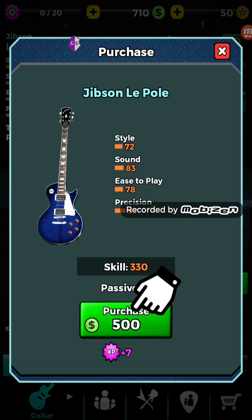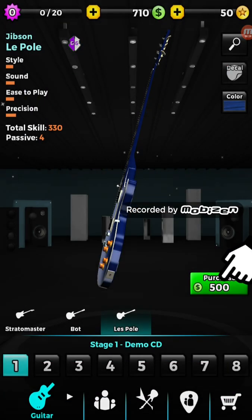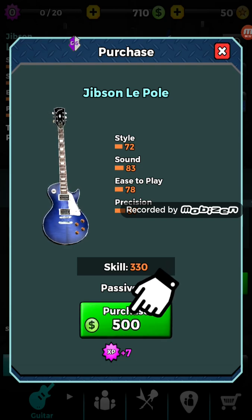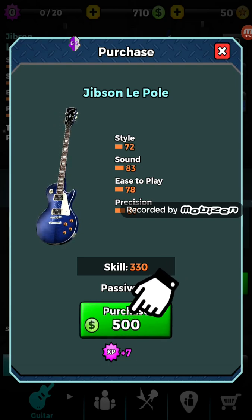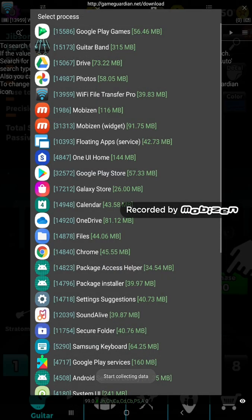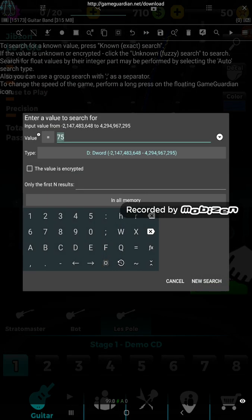Here I just started this game. It wants me to purchase a guitar. You see 500 for the cost and underneath it you see you get 7 XP when you purchase it. So what I'm going to do is I'm going to search for 7 and the cost is 500.